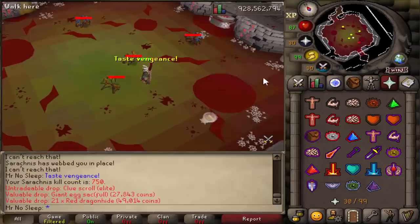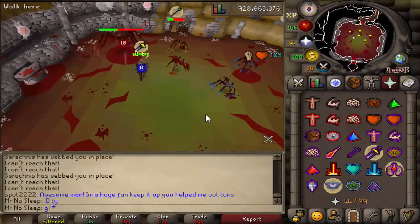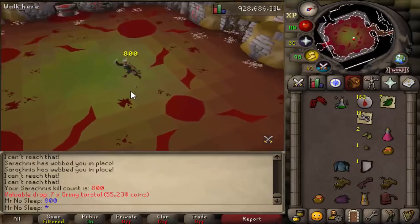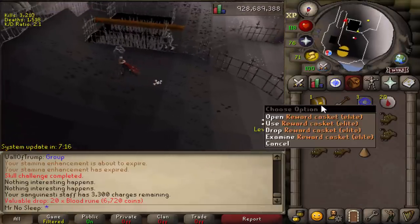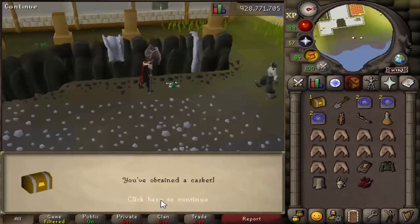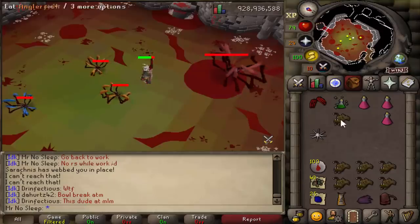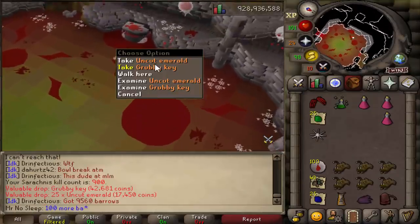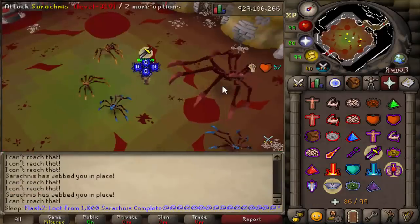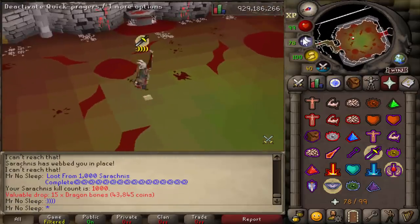Sarachnis is the mother of the temple spiders — you'll actually be seeing loot from 3,000 temple spiders in just a few days. Both the temple spiders and Sarachnis can be found in the Forthos Dungeon; Sarachnis specifically is in the former burial tomb south of the spider den. If you accidentally leave the lair while killing her, she will rejuvenate all her health, so avoid that. One cool drop is the giant egg sack at 1 in 20 — valued at 27K in the GE but actually selling for 84K because it holds 100 red spider eggs used to make super restores.